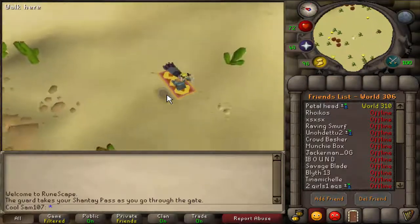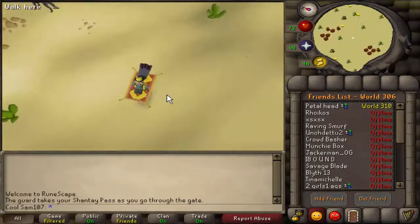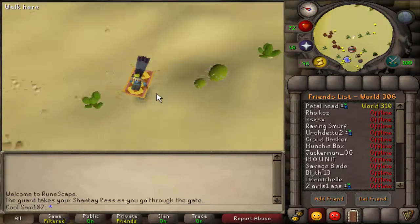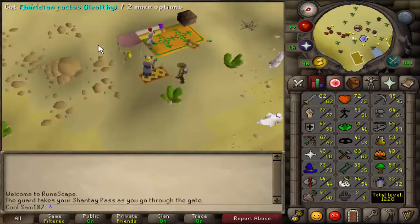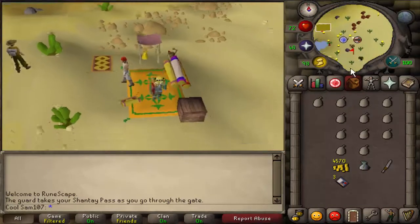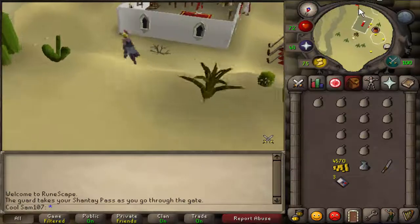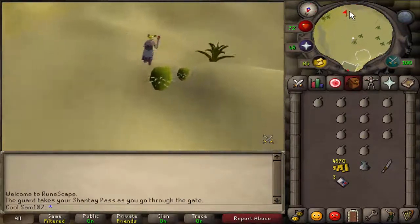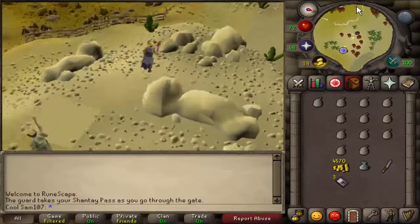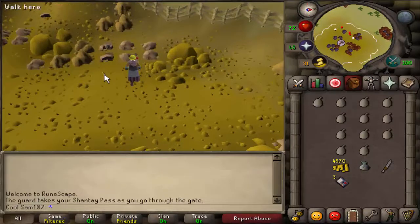The carpet ride will cost you 200 coins, or with a Ring of Charos it's 100 coins. The carpet ride will take you to the bandit camp, and from there you need to be running south. This is also where you need to go if you used the fairy ring. From the bandit camp run south, go around the circular area and straight to where the quest point marker is, and you will find yourself in the quarry next to the rocks you'll be mining.